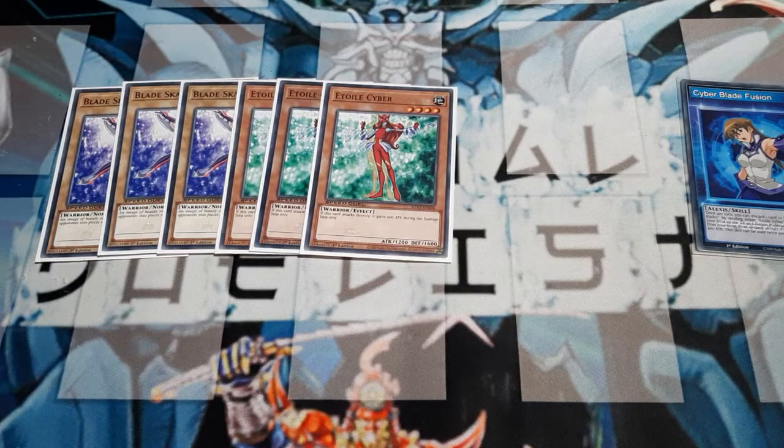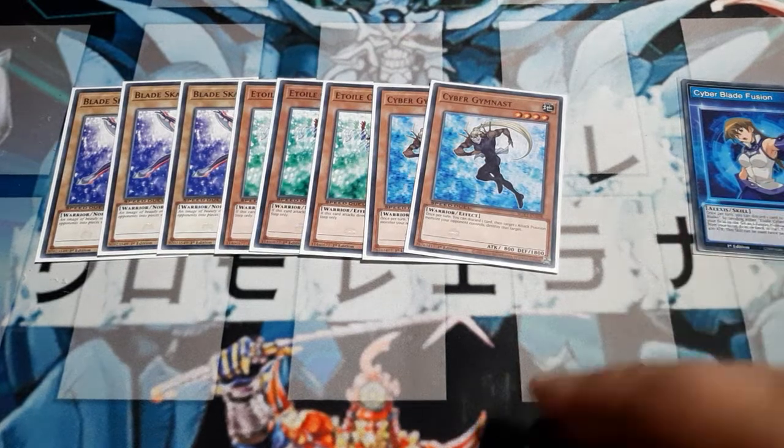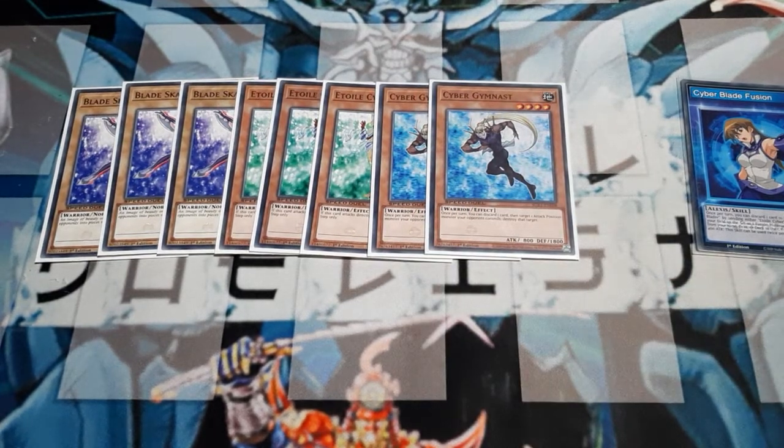Other good cards we're going to be playing — we want two copies of the Cyber Gymnast. Once per turn, we may discard a card, then target one attack position monster our opponent controls to destroy it. Since it is targeting, use this sparingly. You could set this as a defense and pass — it does have a staggering 1800 defense. But this is another reason why we need to keep cards in hand, between this and our skill card, those are two discard effects.